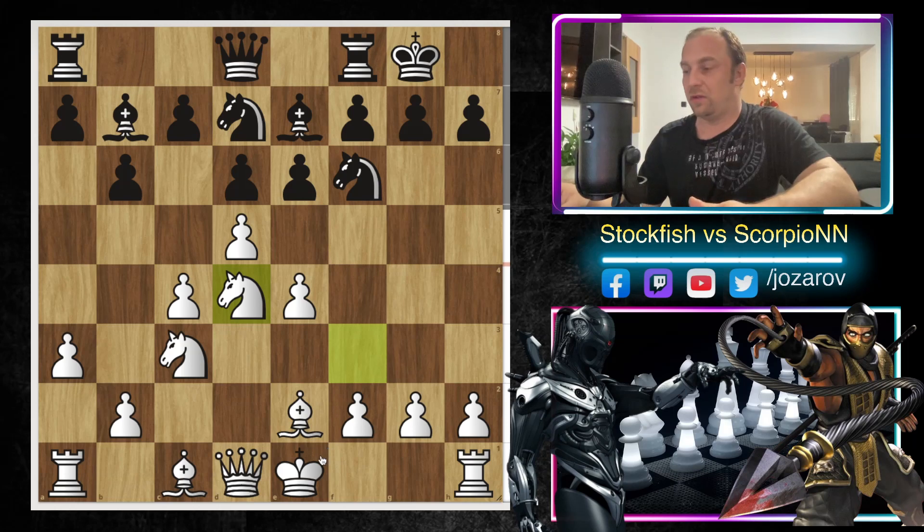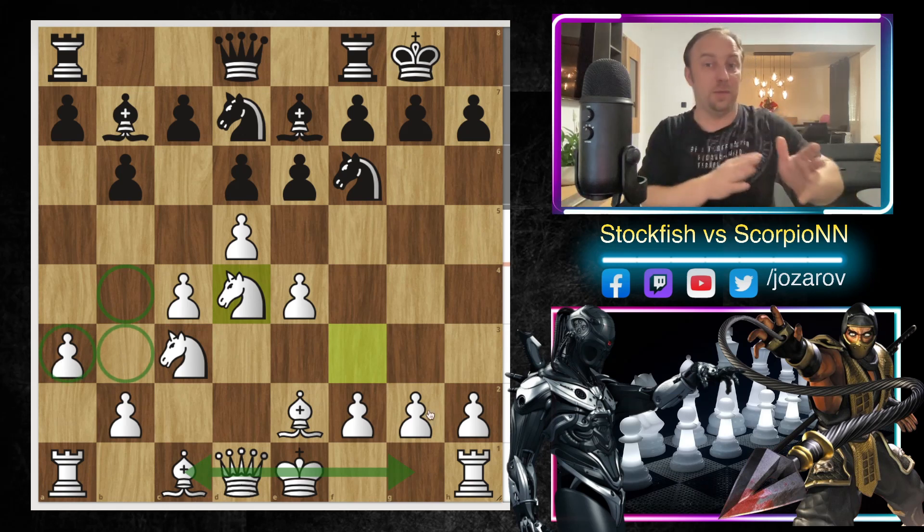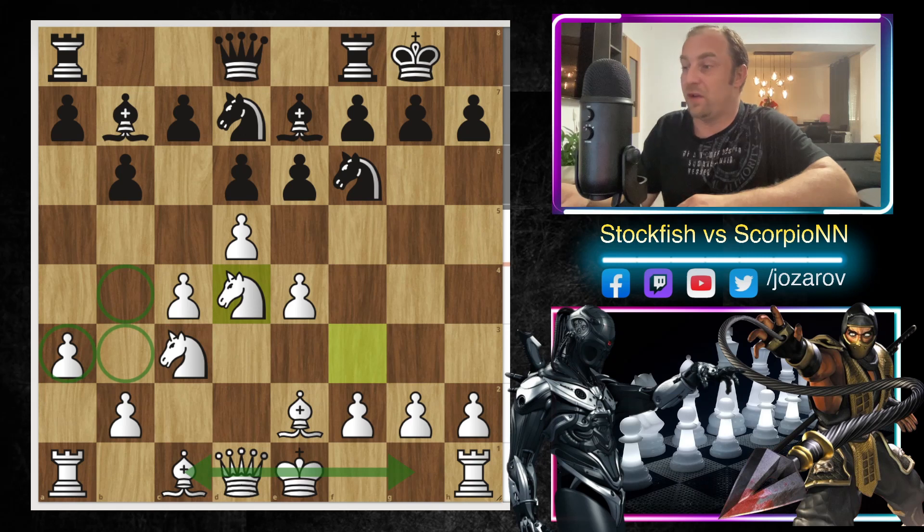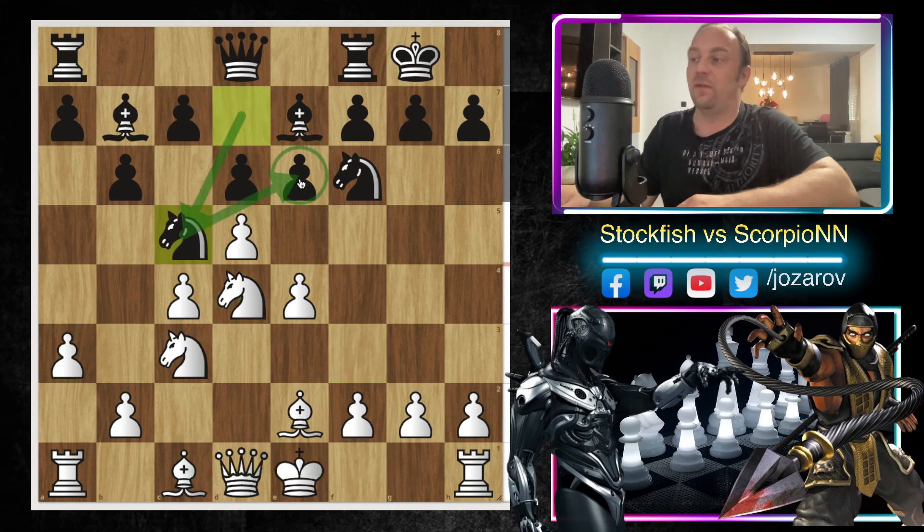Now let's see Stockfish's approach. Stockfish played the move Knight to d4. As I said, in the LeelaC0 game, LeelaC0 castles on the king side — you'll see now what Stockfish does. Stockfish will castle on the queen side, which is really wild, where already the pawn structure is a little bit messed up. Stockfish is simply calculating — it's a really brilliant idea.